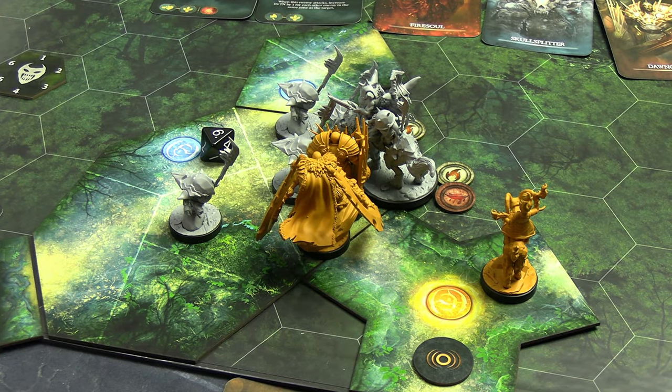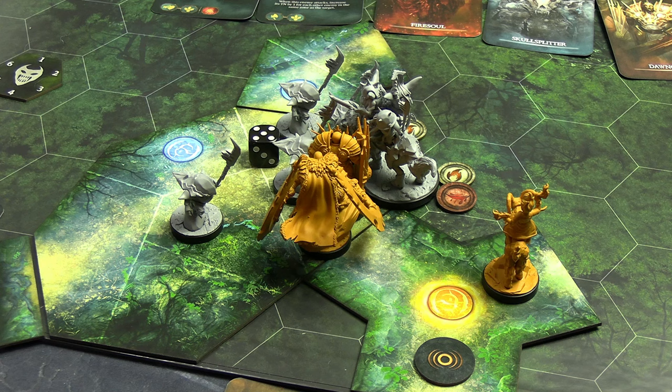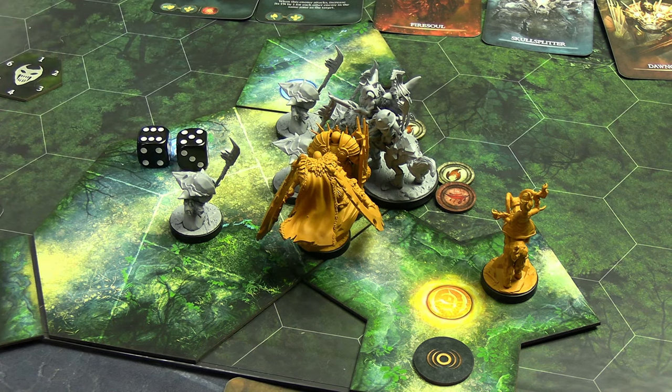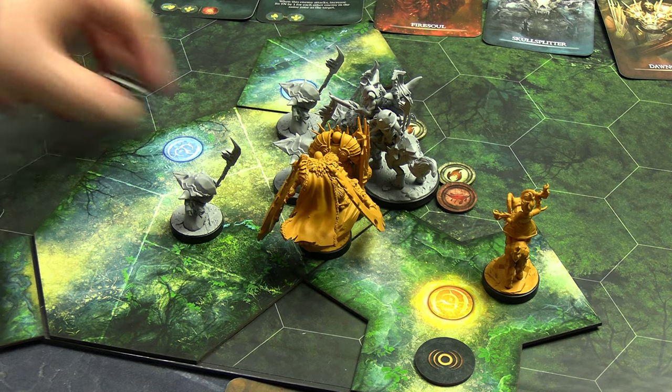End of round: fire tokens proc and deal one wound each. The burning stabber — already at one wound — takes another and burns to death. The Wolf Rider, already wounded from Skull Splitter's Finisher, takes another wound and is also fully defeated. We remove all those tokens. The echo token would move if not adjacent to an occupied tile. Rolling a d6 for the wandering monster tokens: they don't move this time. A new round begins.